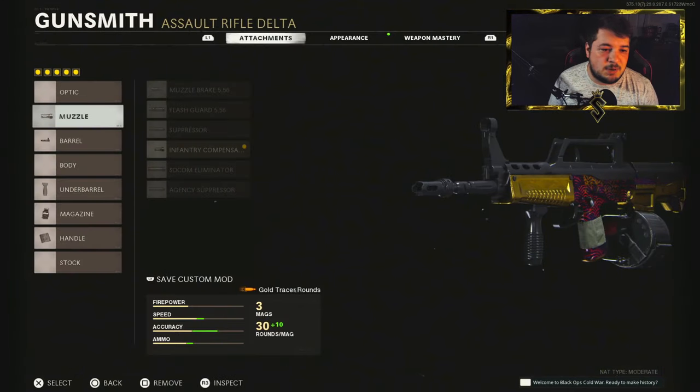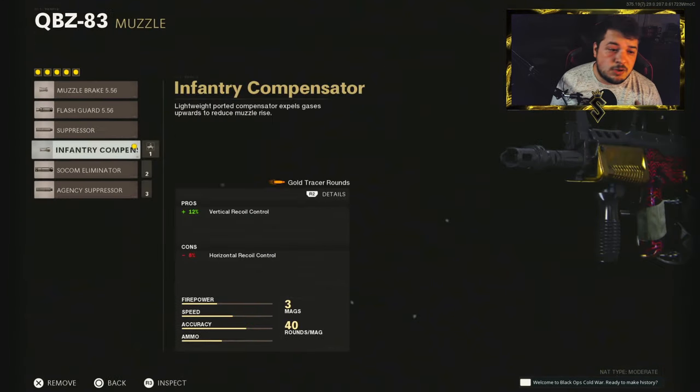We're going to jump into the class starting with the Infantry Compensator. You need to take care of some vertical recoil control here. This gives you 12% while only sacrificing 8% of your horizontal — and when we get down to that underbarrel, it really will not matter.